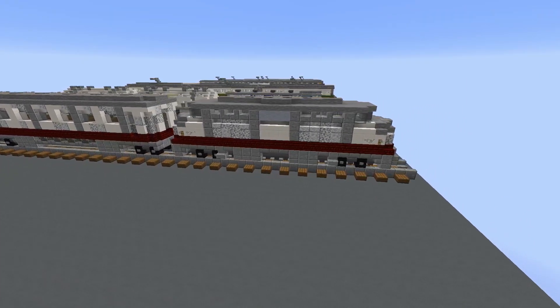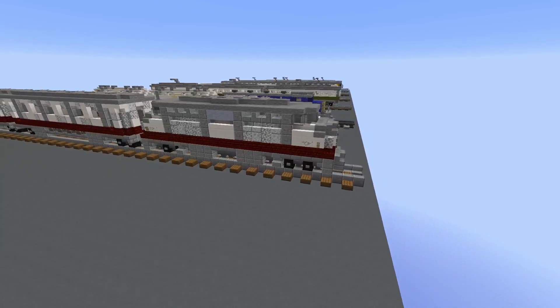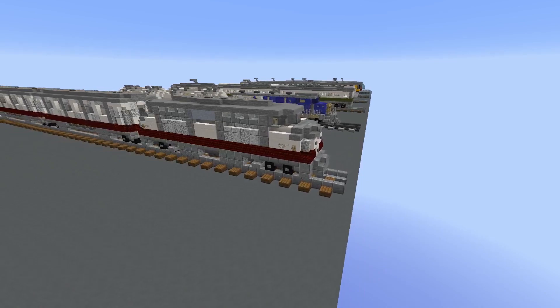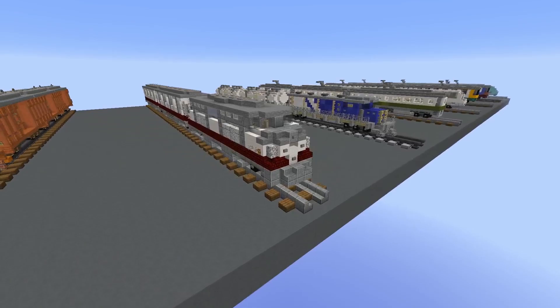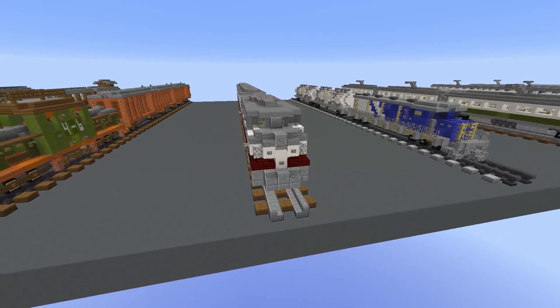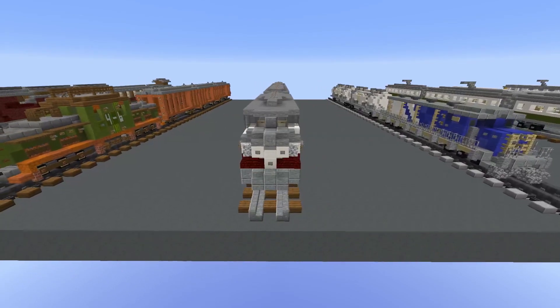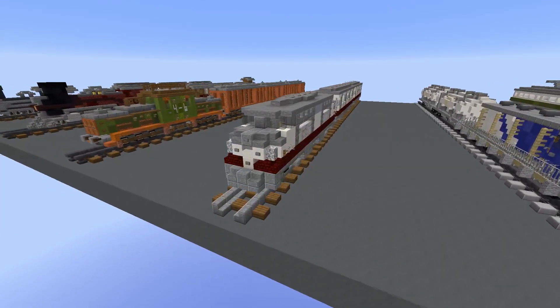The wheels are pretty simple — just a standard design with some gold blocks, buttons, and a hopper in between. I've used this design on almost every train and I think it works fine. I also used some diorite in between some quartz to make it look a little more rundown than the newer trains. You could maybe use this as a freight train, but here I decided to use it as a passenger train.